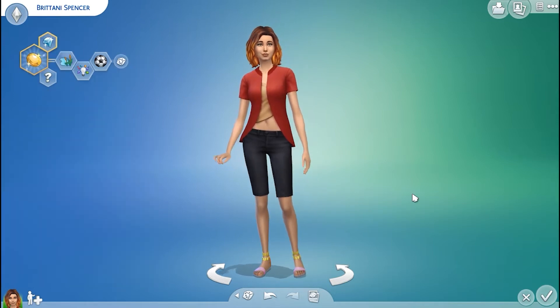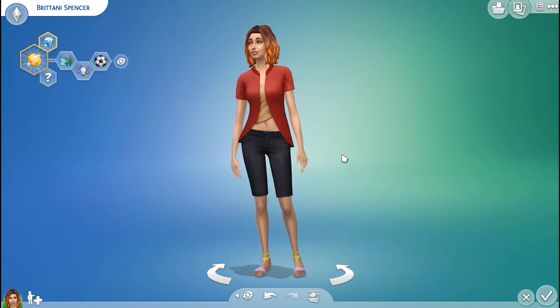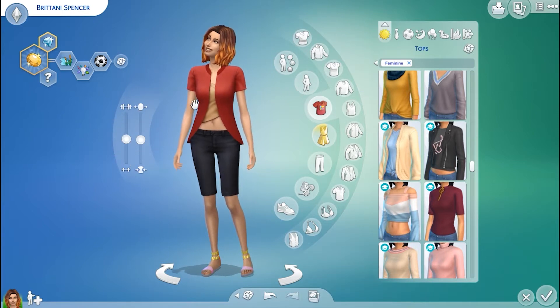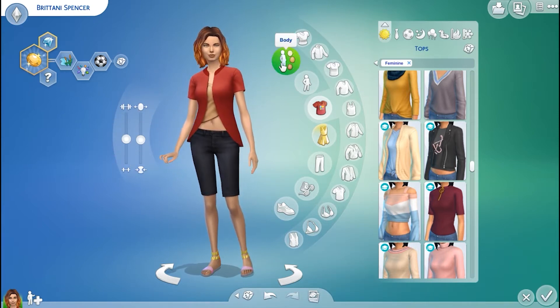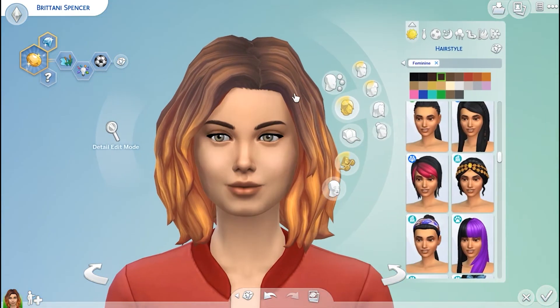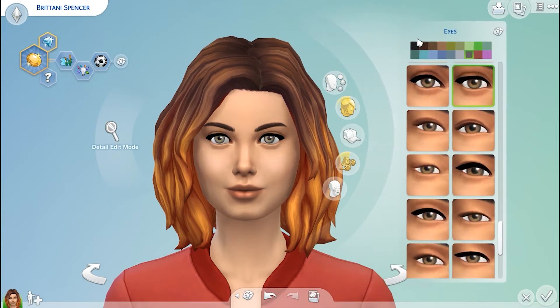So now we have a sim that we're kind of vibing with, and this is purely from randomization — so that's pretty cool. And if you wanted to change a few major things, you can change her body shape and size right here. And then for skin tone, you can click on that first bubble — that will bring up all the skin tones. For hair and eyes, click on the head and that will bring her closer, kind of zoom in. And then you have all the hair options. And then if you click on her actual eyeball, you can get the eye color.